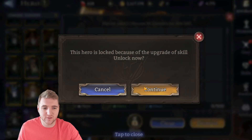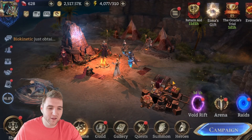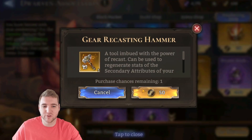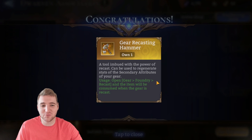The way to get hold of it is like this: you smash a legendary into pieces and then you spend half of the cost of an obliterated legendary to buy a single recasting hammer. My first gear recasting hammer cost me half a crash.